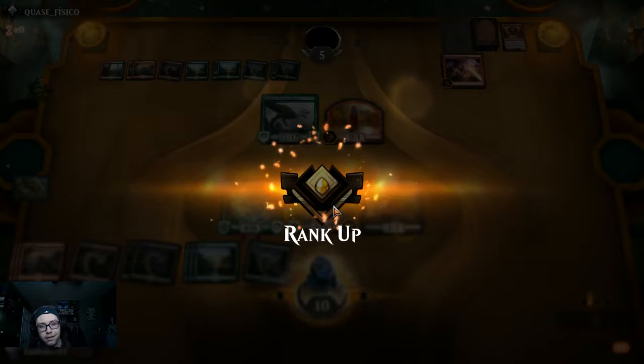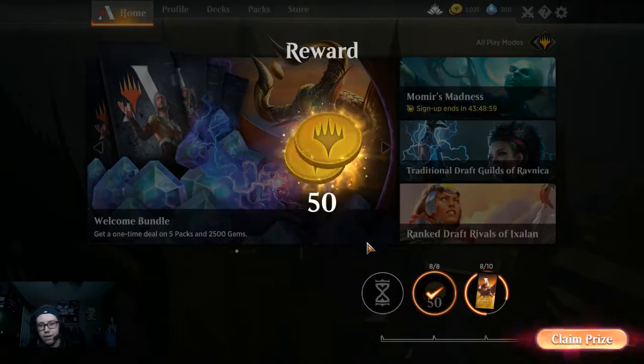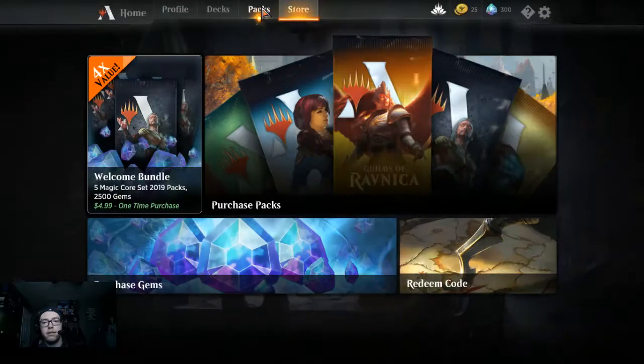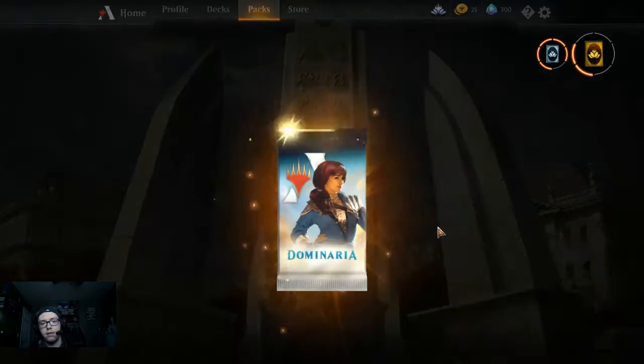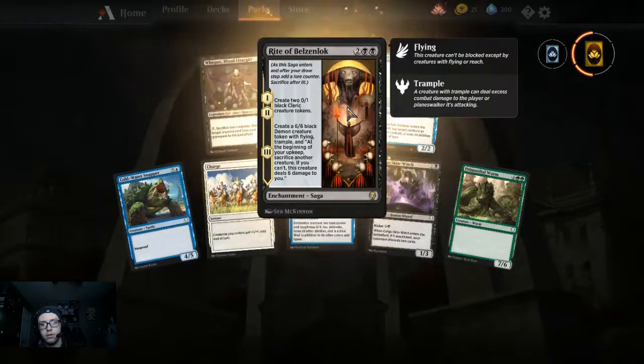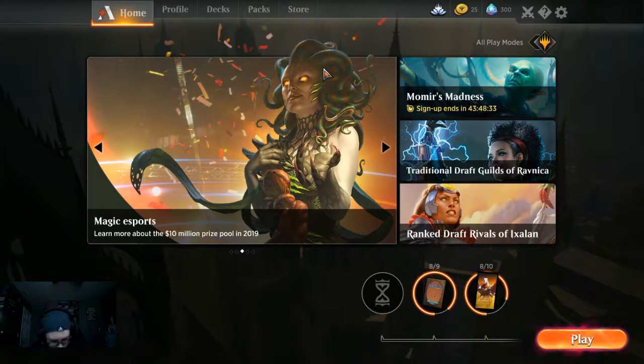Ranking up to Gold! Let me buy a pack — we'll grab Dominaria, why not? Let's open up the pack and see what we get. Calico Skin Wedge, Merfolk Tricksters. How long have I been streaming before? Probably. It's time for one more game.